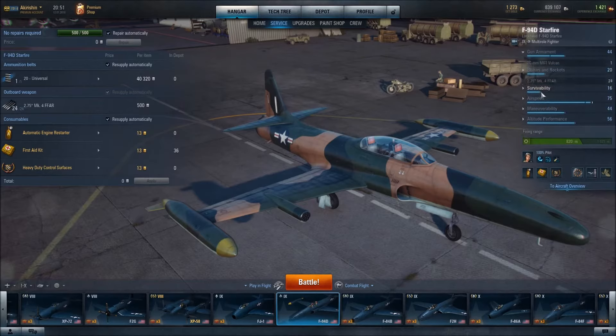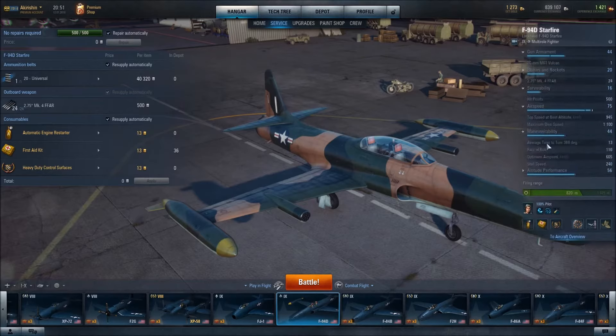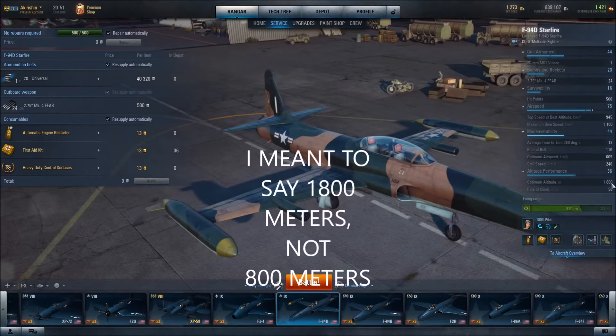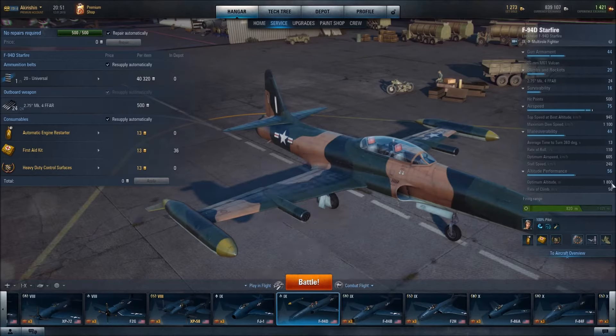Looking at the specs, you can see that its optimum altitude is 800 meters. Your higher-altitude fighters are going to be 2,200 meters, 2,500 meters, and beyond. Its optimum airspeed is 605 kilometers per hour. Top speed at its best altitude — so when this aircraft is perfectly within its element altitude-wise — its top speed is 945 kilometers per hour.